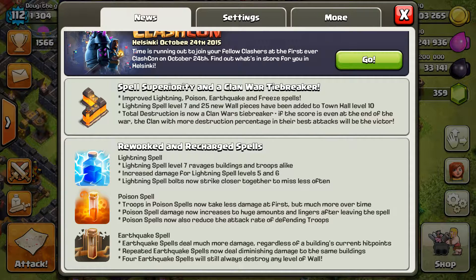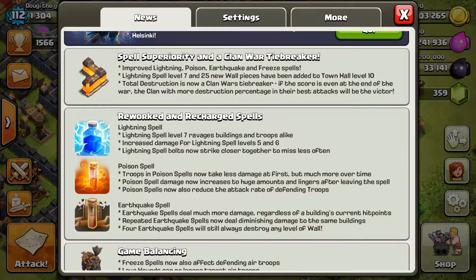Lightning spell level 7, 25 new wall pieces. Total destruction is now a Clan War tiebreaker — that's big, except for 10v10 people that get 100% wars.